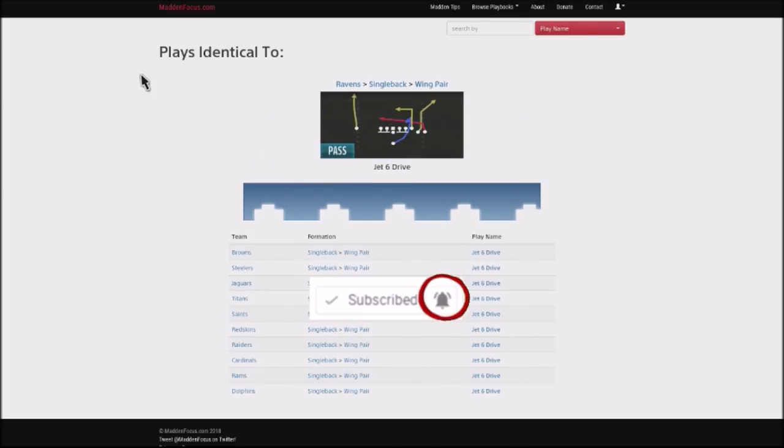I want to talk about another play I'm going to use — this is one of my hot audibles out of the Single Back Wing Pair formation. This is going to be the Jet Six Drive. You can find this play in a ton of playbooks: the Ravens, Cardinals, Browns, Steelers, Jaguars, Titans, Saints, Redskins, Raiders, Rams, and Dolphins. If you're not using Single Back Wing Pair, I definitely recommend jumping into it, primarily because you get an effective run play to abuse your opponent with.